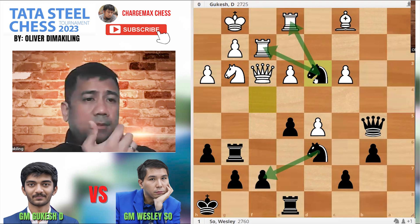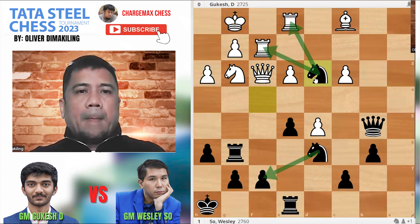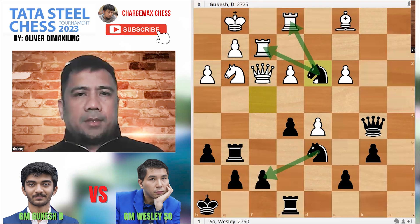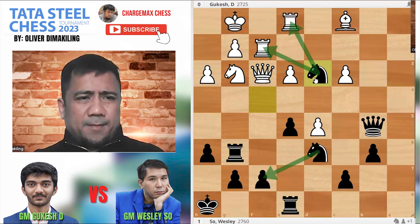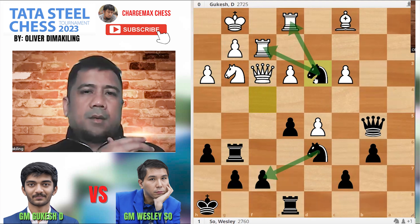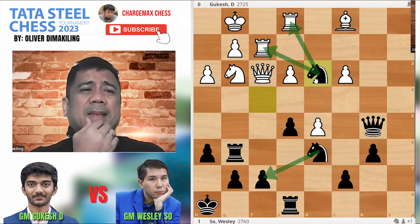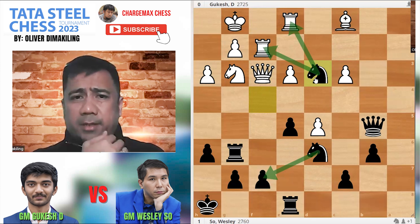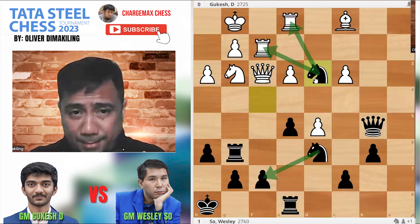That was a merciless win by Wesley. Gukesh is basically out of form — this is his first elite tournament, so you can understand the feeling. It's mentally tough to play against the elites — you should not lose your concentration. The margin of error is so small. When you're playing at the 2600-2650 level, you make a mistake and you can recover. But against the elite, one small detail and it's game over. That's how good Carlsen, Giri, and Caruana are — they've been in the top 10 for a very long time.